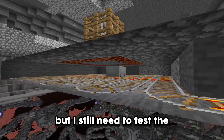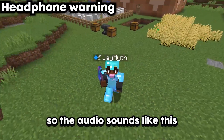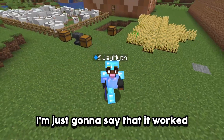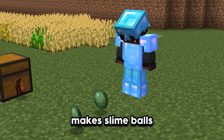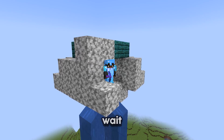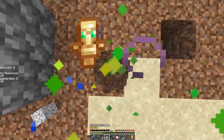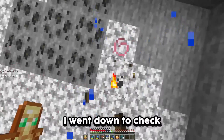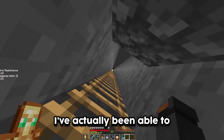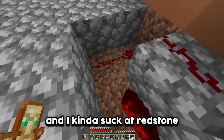After a little more work the slime farm was done, but I still needed to test the mechanism. When I recorded this part I set my mic to 100% volume, so the audio was terrible — to save your ears I'll just say that it worked. I hadn't tested if it actually makes slime balls, so I needed to go over 100 blocks above it and wait. After about 30 minutes I went back down to check — yo, it actually worked! This is the first time I've ever made a functioning slime farm.